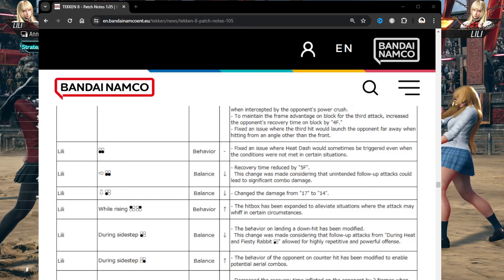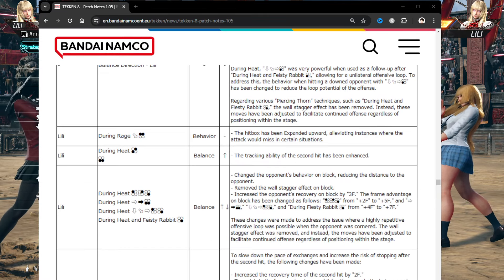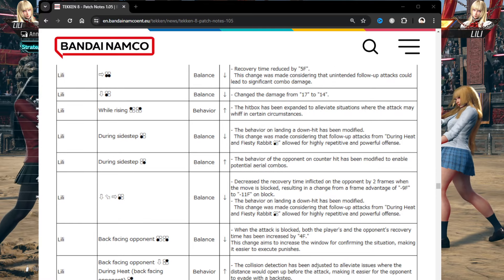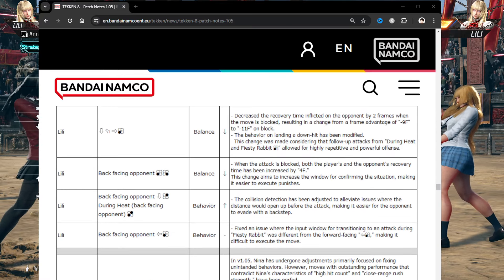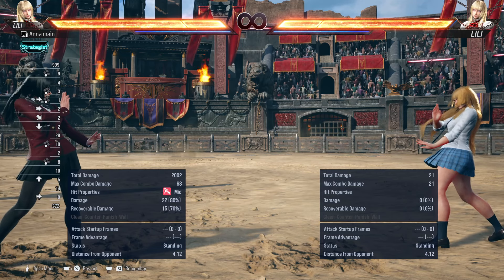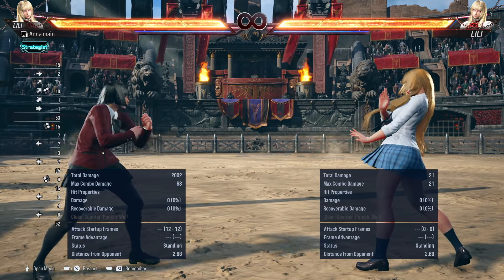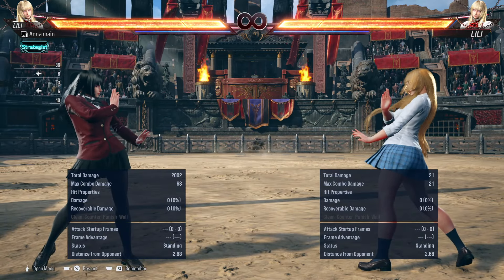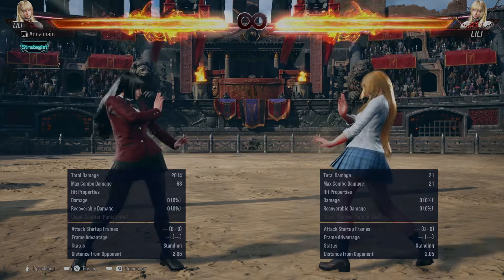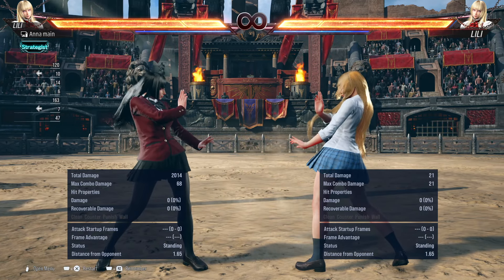Hello guys, welcome to my channel. This is Nijisa and today I'm going to go through the patch notes for Lily and explain why she actually got buffed instead of nerfed. If you guys haven't already seen the patch notes, I'm going to scroll through them real quick. I'll explain all the stuff that was fixed, aside from the generic system stuff like homing throws, rage, and heat burst — all the universal changes.